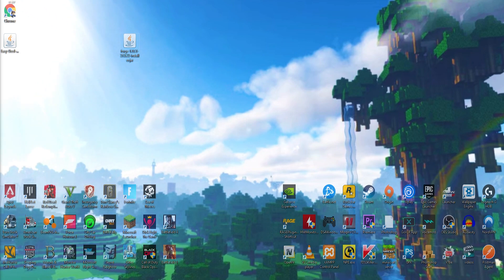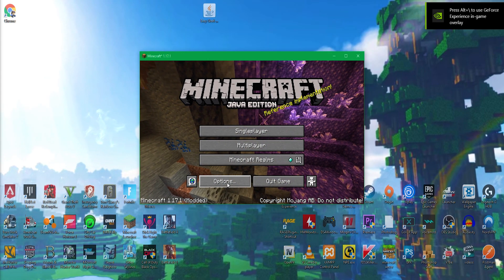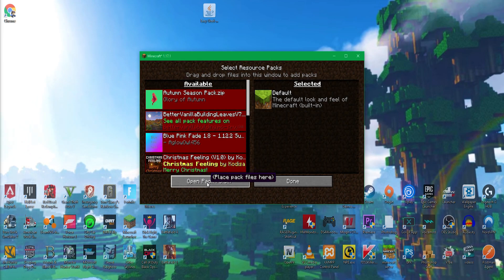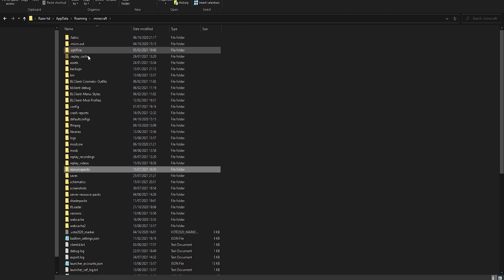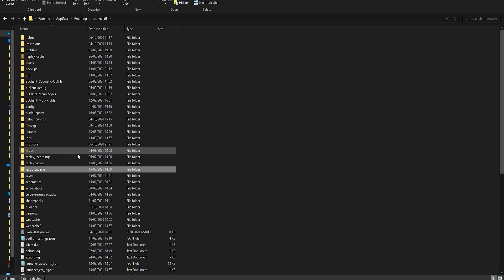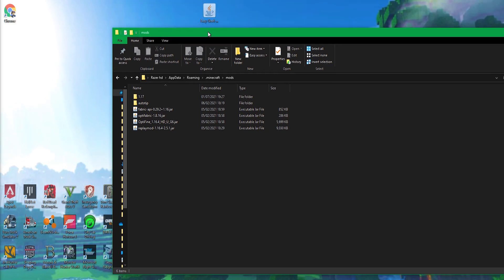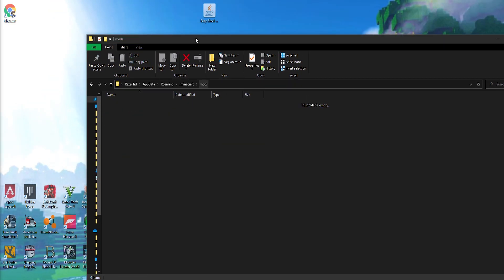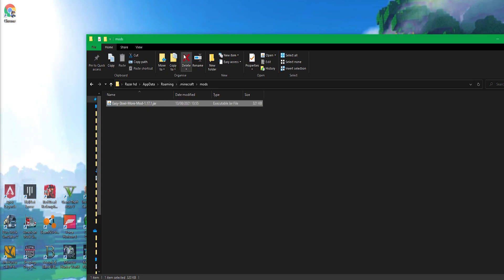Once Forge is installed, click OK. You don't need the Forge jar file anymore, so delete it. To install mods, you need to find your Minecraft folder. Load up Minecraft, click Options, then Resource Packs, then Open Resource Folder. You can see your .minecraft folder right there — click on it. Find the mods folder inside. Yours should be empty — just drag your mod file in, then close the folder.